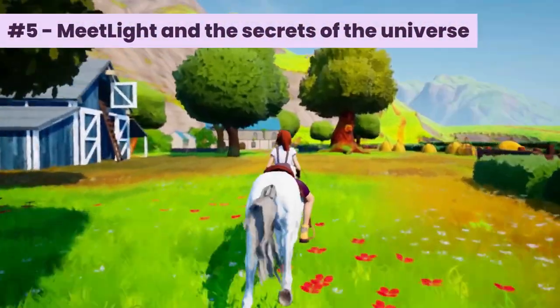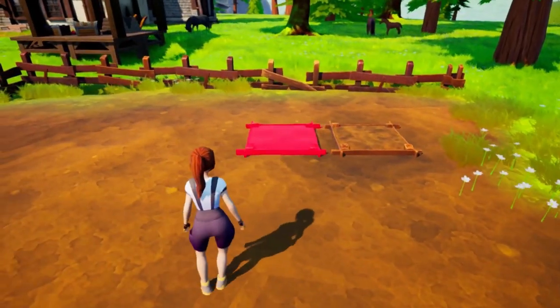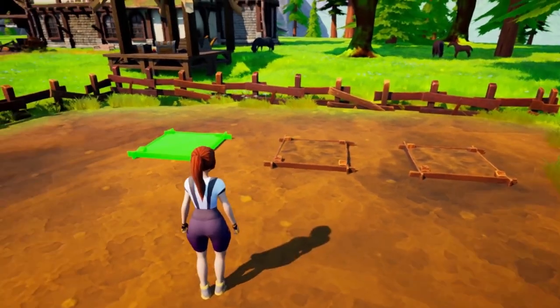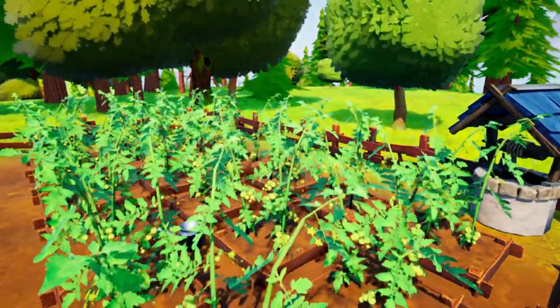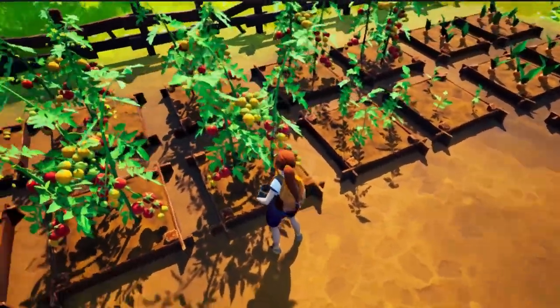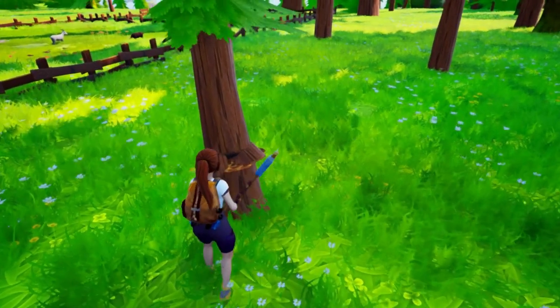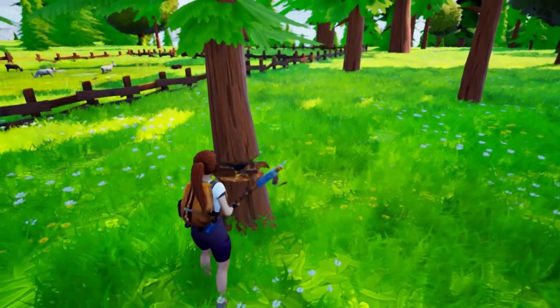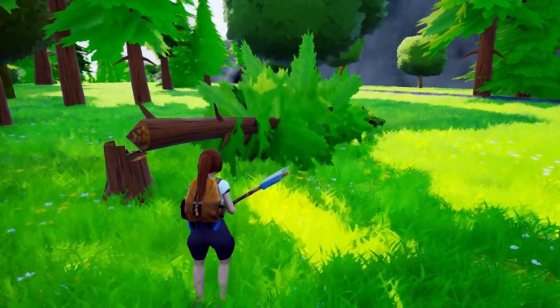Next is Meatlight and the Secrets of the Universe — an open-world fantasy RPG, reimagined life sim game inspired by classics with an incredible story. Grow crops, craft tools, tame animals, and befriend magical beings. Offering a wide range of skills — farming, blacksmithing, alchemy, housing, selling — and a wide variety of characters made up of humans and magical creatures. Meatlight also incorporates an environmental consciousness and a poetic spiritual side to the basic gameplay loop.